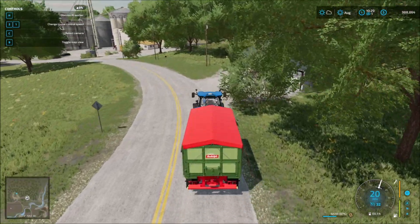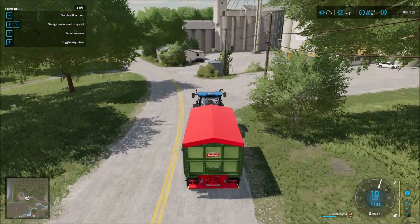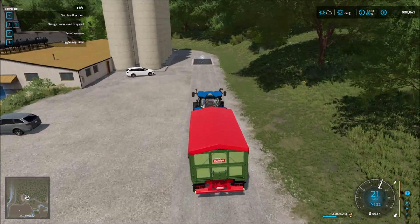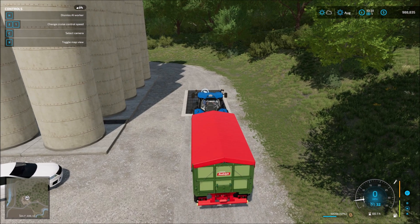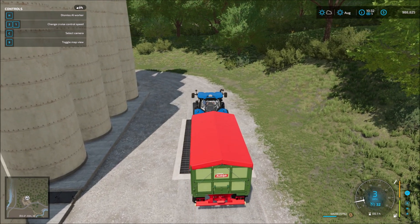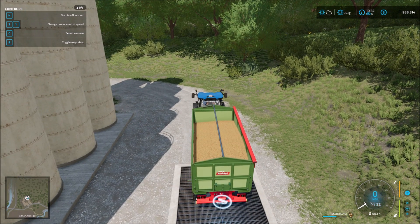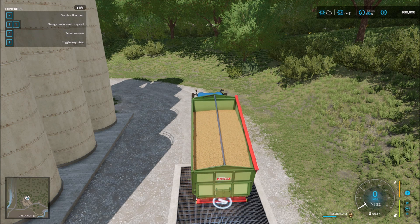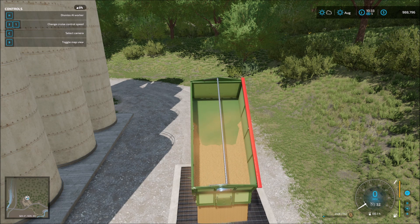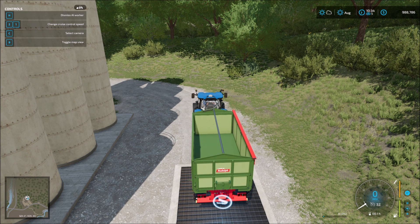I'm going to go ahead and move this back down to the square version of the mini map. Let's see how he does — this is a pretty wide open area. He's going to go this way and then come out on the other side. I believe he's going to be fine, I don't believe there's going to be any serious obstacles. Those of you who use course play a lot know you have to scout out all the areas for any potential obstacles. He stopped where he was supposed to stop — he's unloading. In the top right-hand corner, we're not receiving any money because we're not selling it.